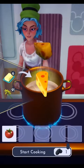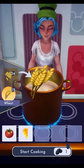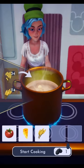Next we'll need some cheese, which we can purchase from Remy at his restaurant. After that, we'll need some wheat for the base — you can purchase seeds for these in Peaceful Meadows.